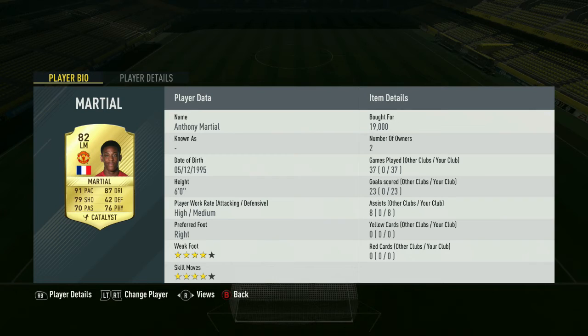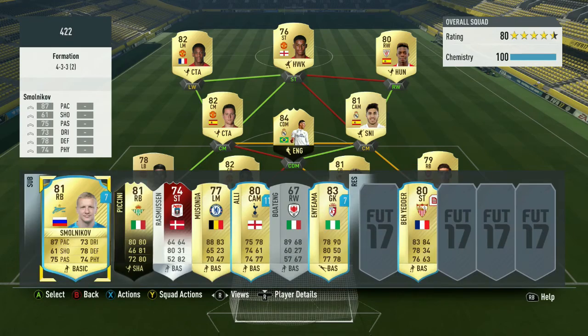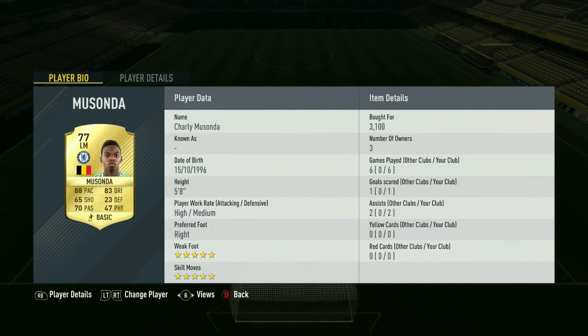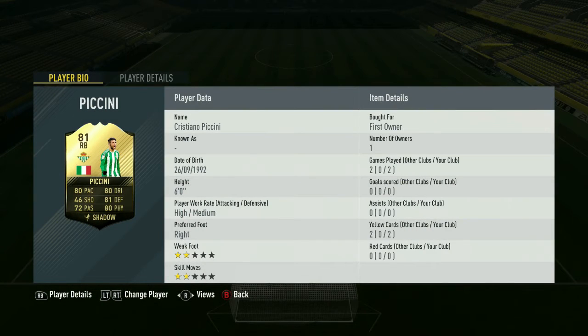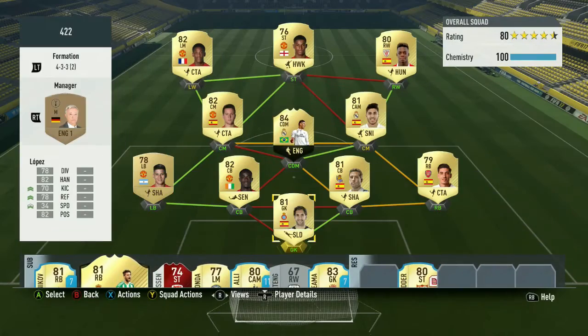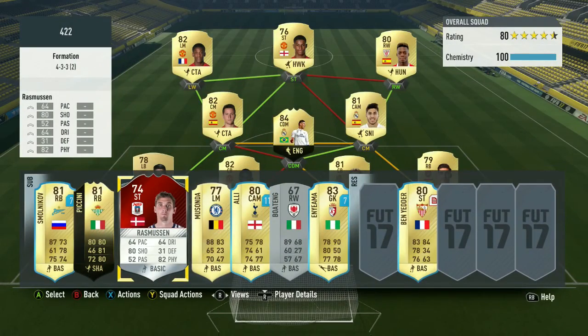On my bench we have Charles Musonda - I'll be doing a video about him later. All I'll leave you with is five star skills, five foot eight, 88 pace - say no more. I also got this in-form but I'd use him as a sub because he's just not better than the other option if you get what I mean. There's also another player on the bench but yeah, that's what's good.